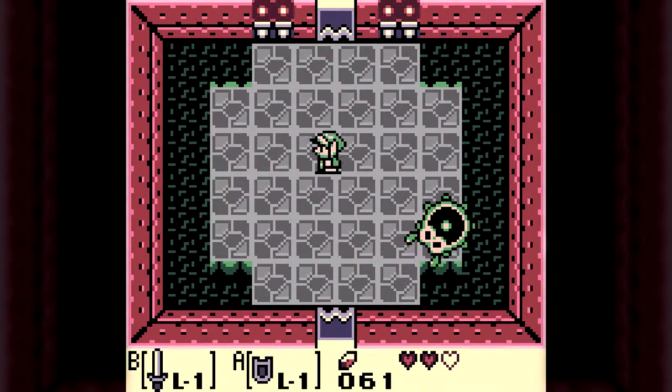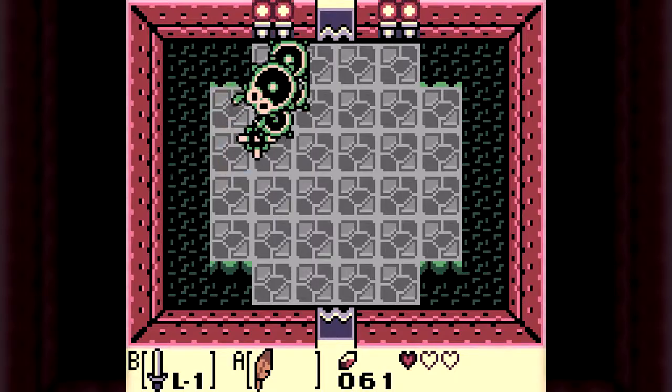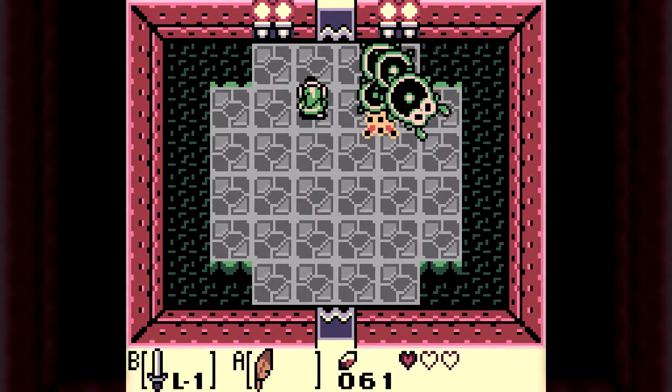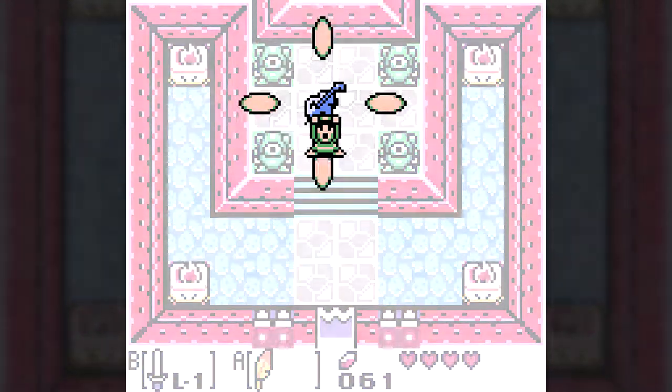Moldorm will do typical Moldorm stuff — moving around the room in a random pattern — and can knock Link off the edge and down into the dungeon below. If knocked down, you have to climb back up and start the fight all over again. Moldorm's weak point is its tail, which needs to be hit three times to fell the nightmare. We collect our first instrument, which the Owl tells us we need to wake some giant Windfish.